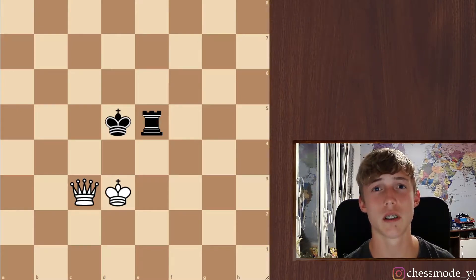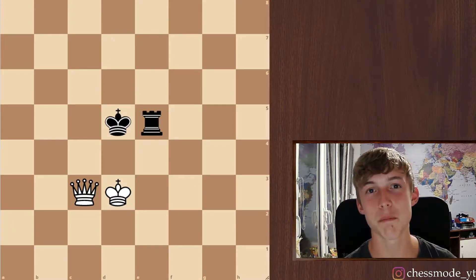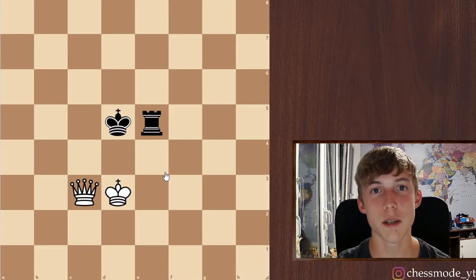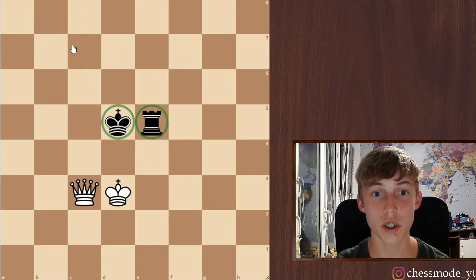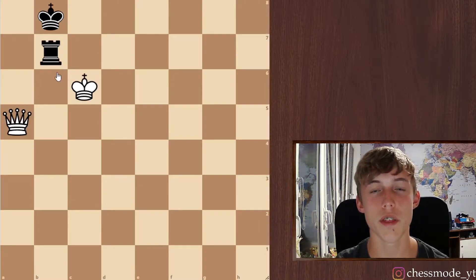Hi guys and welcome back to my channel. Today what we're gonna do is I'm just gonna show you how to win with the queen against the rook. Now this is very simple, I promise you. But you just have to follow two steps. The first step is to get the king and the rook on the last rank or in the corner. And then the second step is to get into this position with black to move.